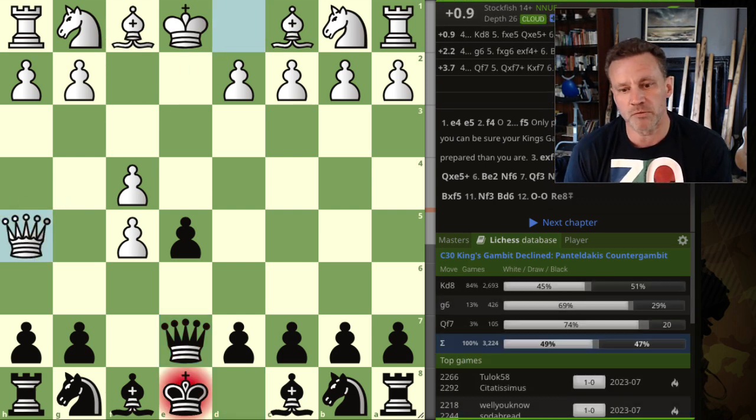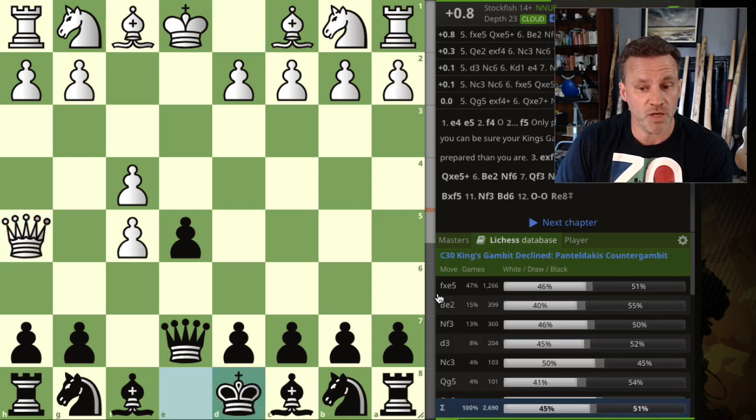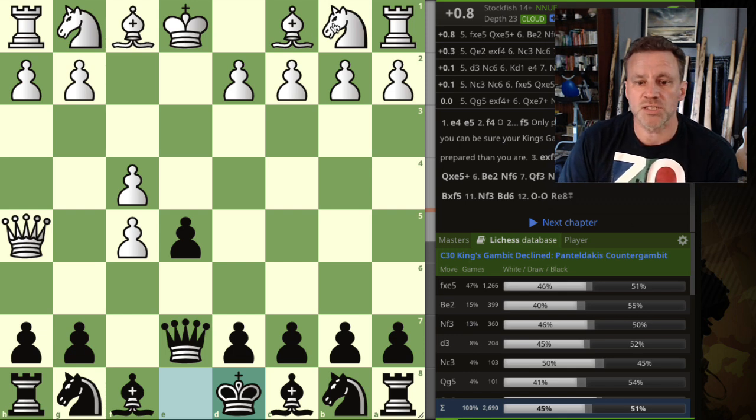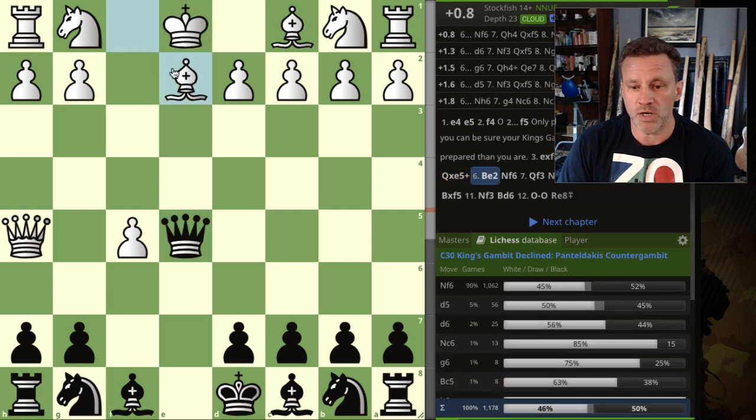From here the most common move is queen h5 check — and this isn't great. You can't play g6 because then pawn takes, pawn takes and you lose your rook. So you have to move your king. Although the computer still gives white a slight edge, black is winning in almost every line from the top four. The best move in the database is knight c3, where white wins half the games. The most common move is fxc5, after which we take with the queen with check.